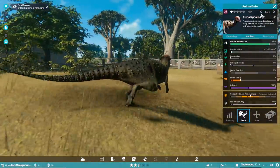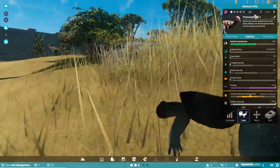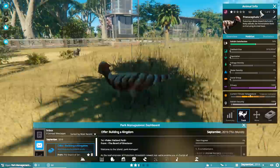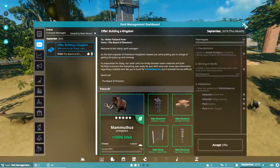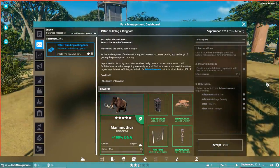We've got some Prenocephales — there's a Prenocephale over there, Prenocephale over there, Prenocephales everywhere, folks. So this is our first challenge. It's kind of like challenge mode — we're going to try to build a park and we'll get new missions as we go along, but this looks quite in-depth. From the board of directors: welcome to the island, park manager.